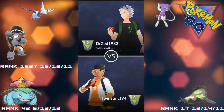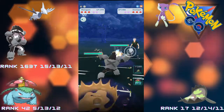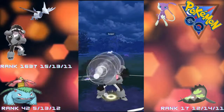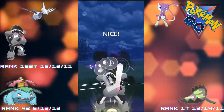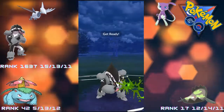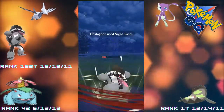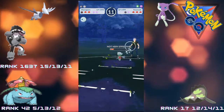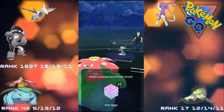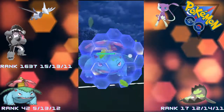Moving straight into the next matchup - Obstagoon on the lead again against a Swampert. Not a bad lead for us, but they switch straight into a Roserade. We stay in and go for the Night Slash - don't get the attack boost unfortunately, but we do get to another Night Slash. That Razor Leaf damage is really destroying us. They take that one, so we do have a shield off the opponent, but we go down. Now we come in with Venusaur - we don't want to put Stunfisk up against this Roserade. We will be shielding to preserve health as we don't have switch advantage here. Hopefully we can farm down the Roserade.